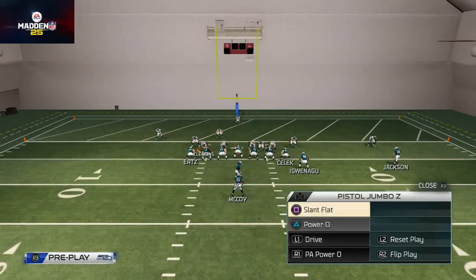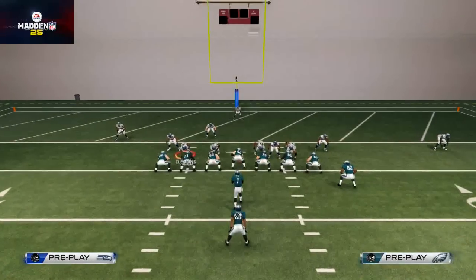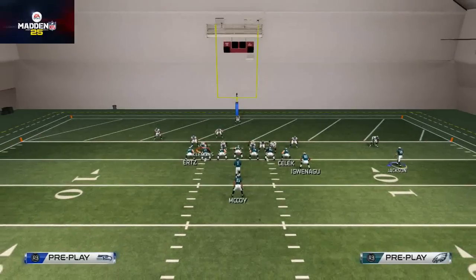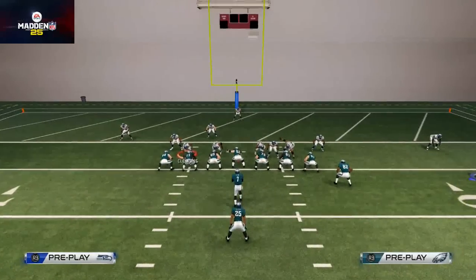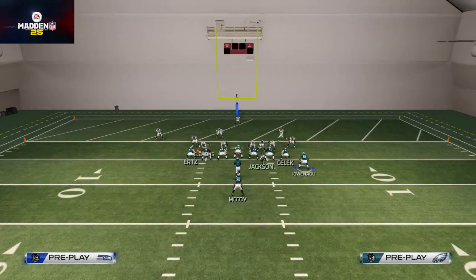The play I really want to focus on is the Read Option — because there's no read defender. And when there's no read defender, it's very easy to get the edge. Now, we're going to be running it to the right, so I'm going to motion DeSean Jackson to the left to clear out that space.